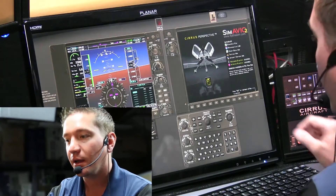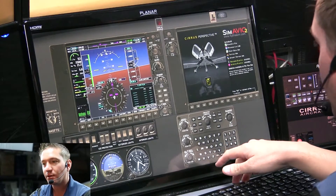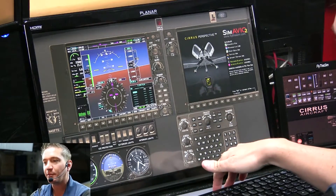I'm setting up this scenario, which is a high-altitude engine failure in a Cirrus. We're using a G3 Perspective-equipped Cirrus that has a whole airframe parachute system, and we're going to position ourselves just southwest of St. John's VOR. We just deleted whatever was in the flight plan before.